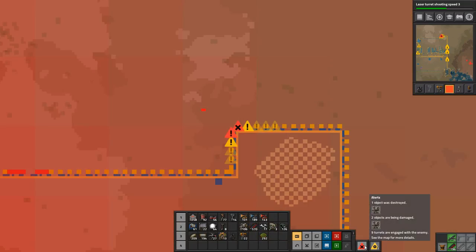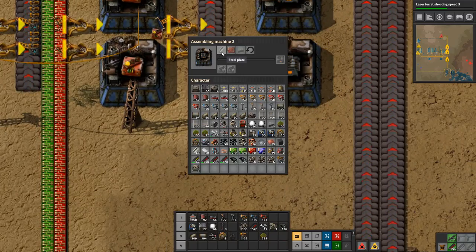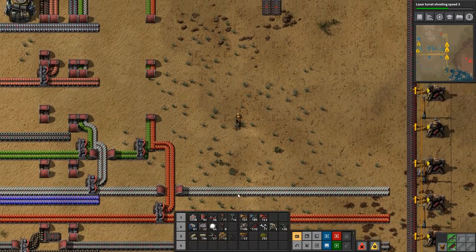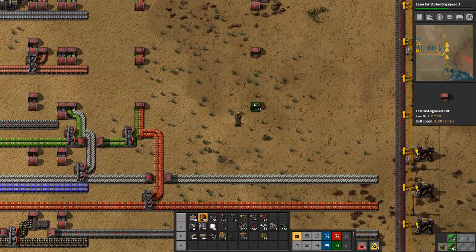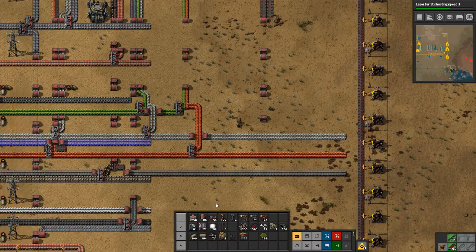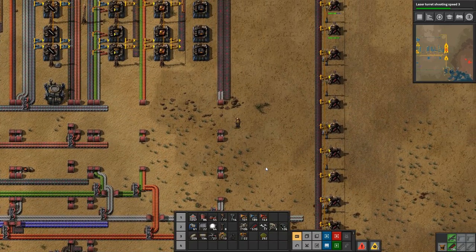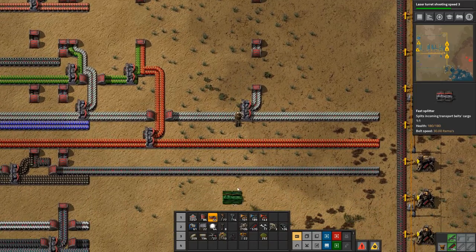They're destroying stuff again — stop destroying my stuff. Okay, so: 10 steel plate, 5 advanced circuits, 3 stone brick. We need to come up here, and we need to come up here, and this needs to split out like so. That should be our steel going — yes it is. Then we need a line going up here.